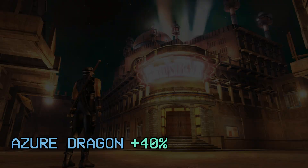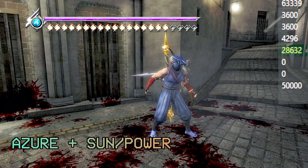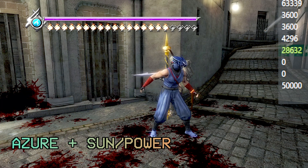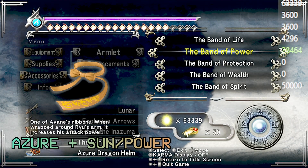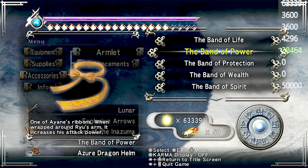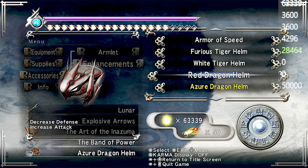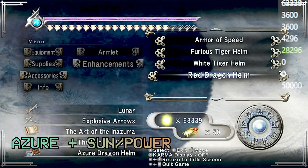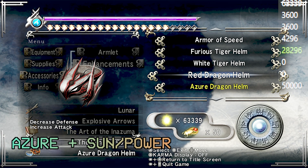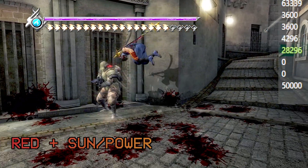That is an increase of 40% — quite the jump. What if we take the Band of Power, the Armlet of the Sun, and combine it with an enhancement that affects attack? Nothing happens. The conclusion I draw regarding the combination of armlets and enhancements is whichever one gives you the greatest benefit, that's the one that will apply. The Azure Dragon Helm boosted attack from a baseline of 120 to 168, while the Armlet of the Sun only took me up to 138. The Armlet gives 15% while the Helm gives 40%.